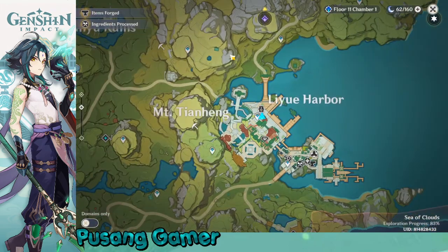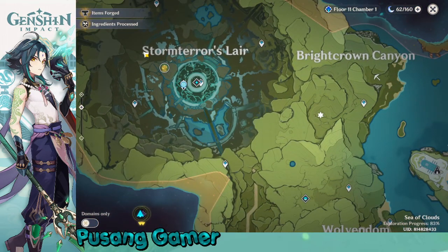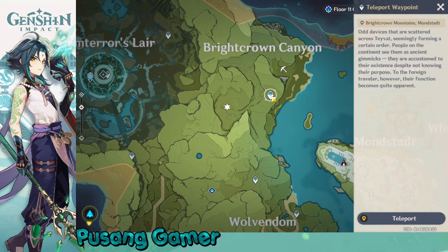Let us go to the location of these creatures by going to the map. It is just near the Storm Terror Dvalin area. You can see the star pin here. I'm going to navigate it, and you can teleport by using this teleport waypoint.